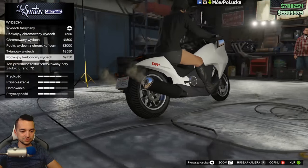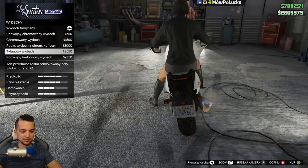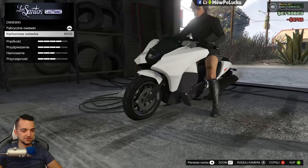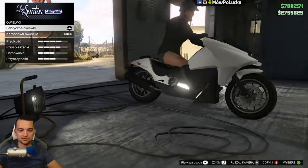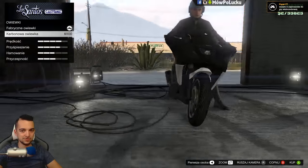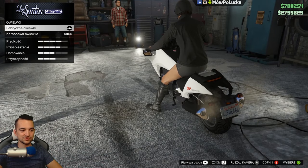Nie możemy dać z włókna pojedynczego, wolałbym pojedynczy. Ale niech będą te podwójne. Owiewki — wow! Karbonowa owiewka. Mnie się podoba właśnie to, że ten motocykl jest biały, a ta karbonowa troszeczkę uniemożliwi mi malowanie tego motocykla.